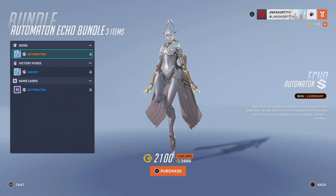Get the Automaton Echo skin separately with the Automaton Echo bundle. The only things in the bundle are the Automaton Echo skin, the Swoop Victory pose, and the Automaton Name card. It is priced at 2100 coins.